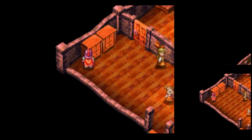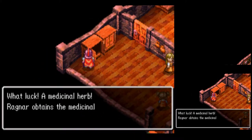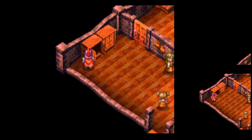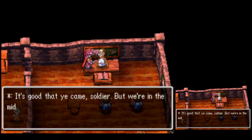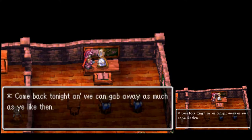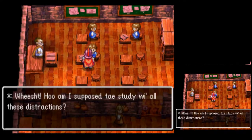In these wardrobes we can find another medicinal herb — pretty nice for Ragnar. The teacher says it's good that you came, soldier, but we're in the middle of a session right now — come back tonight. How am I supposed to study with all these distractions?